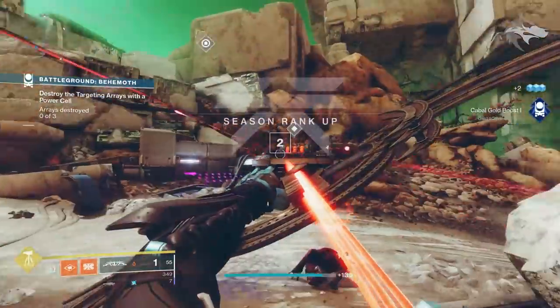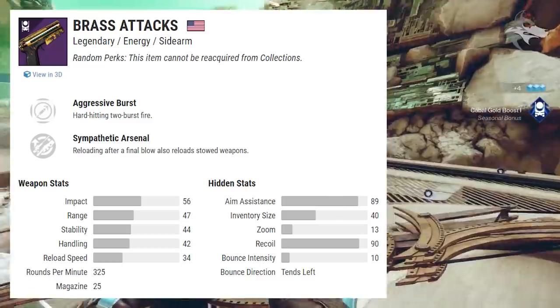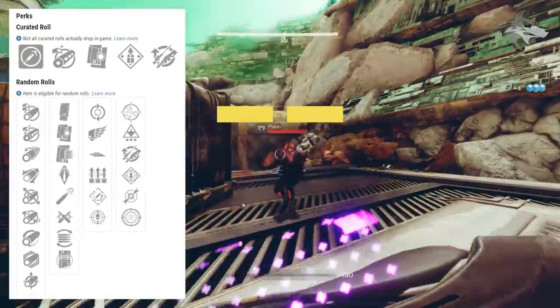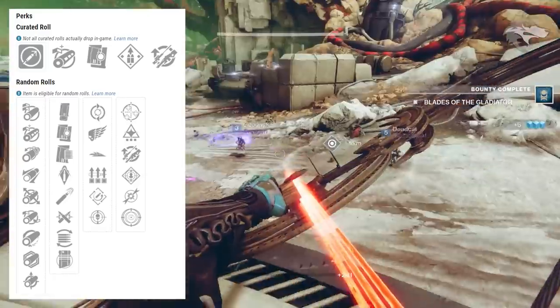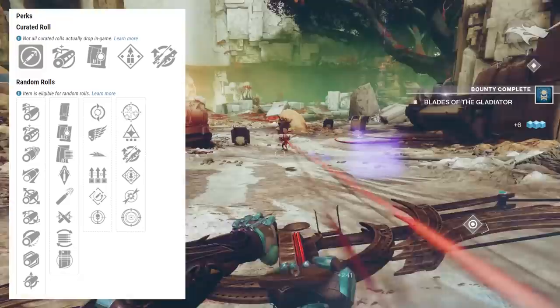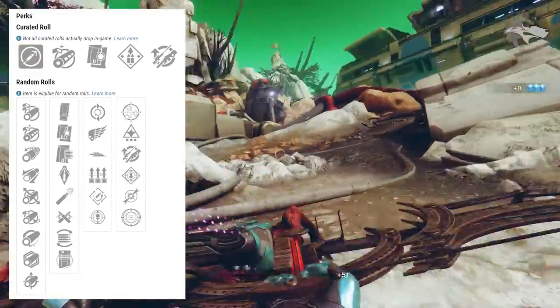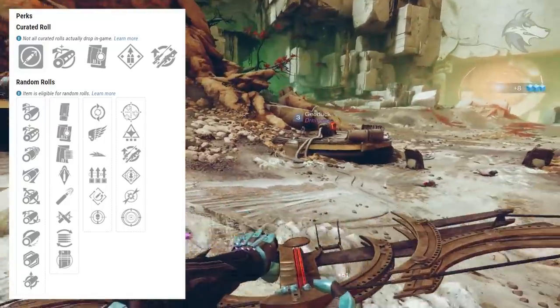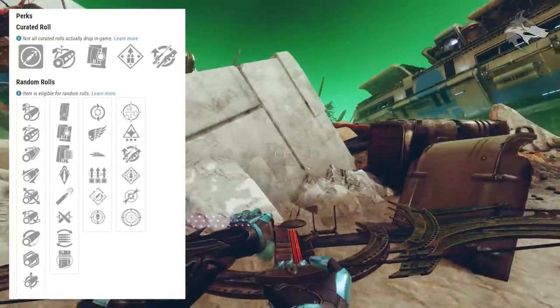Then we have the Brass Attacks, which is the sidearm that you can get from the season pass but is also farmable in the Battlegrounds activity. It's aggressive burst and deals void damage — a hard hitting two-burst fire sidearm. We can get Killing Wind, Feeding Frenzy, Slideways, Surplus, Rapid Hit, or Threat Detector in the first slot, with One for All, Wellspring, Sympathetic Arsenal, Rampage, Dragonfly, and Frenzy in the second slot.